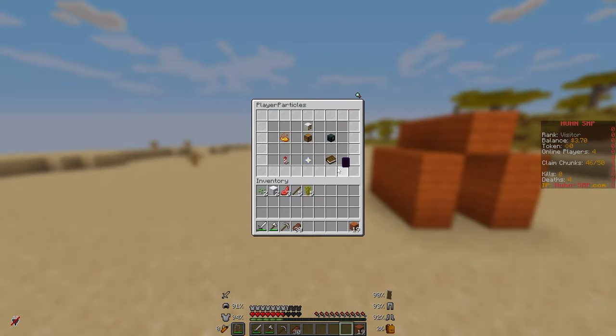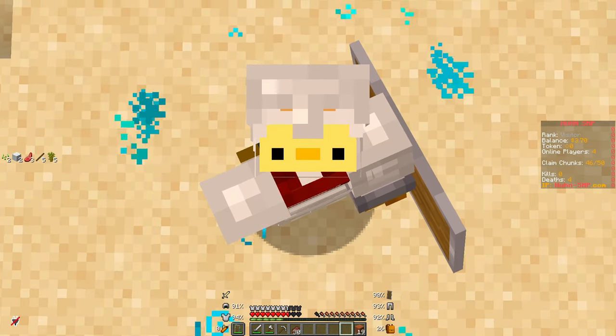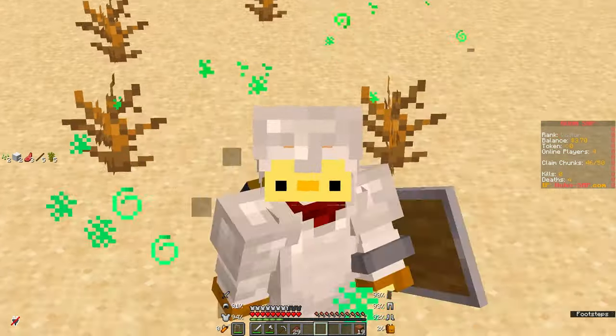You can do /pp to load a preset particle group. Click on any of them and you'll have particles around you like I do. Those are kind of the basics I wanted to show you. Join the Discord server in the description — that's a channel where every single command will be listed.